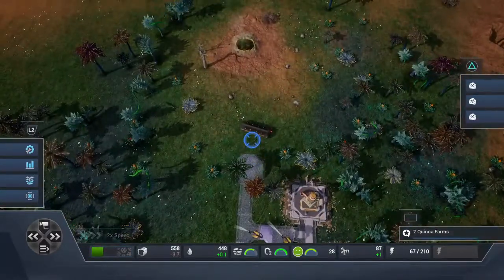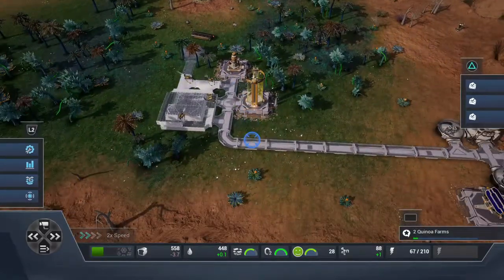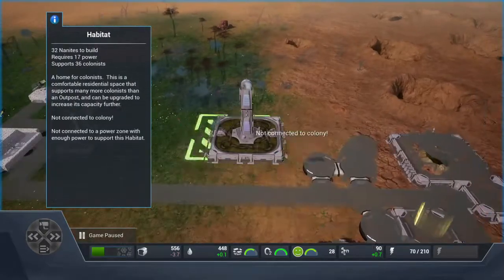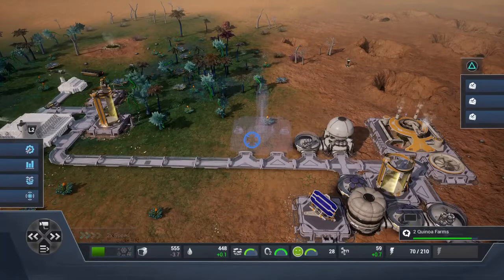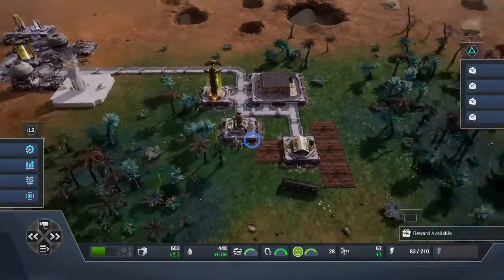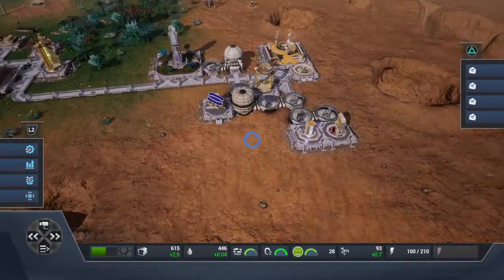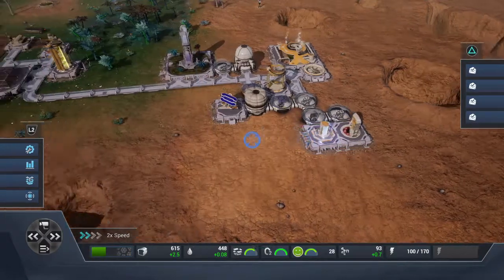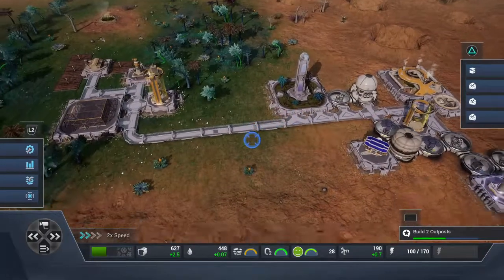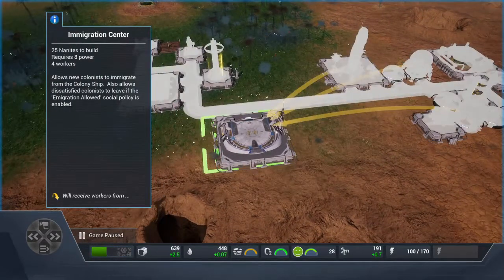We have two farms done. There's a cargo pod with gold, potash, and nanites — let's pick that up. We need to build a habitat to get more residents closer to the work area. We're going to get more nanites as a reward. Build two outposts — that's part of the story. But first, we're going to build an immigration center so people can start coming in.